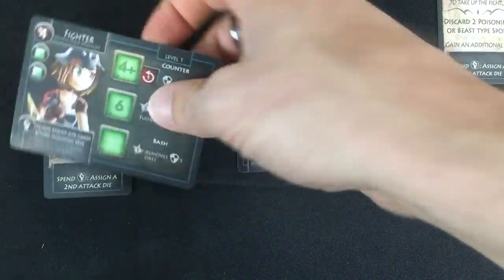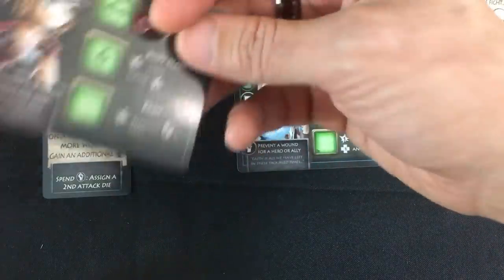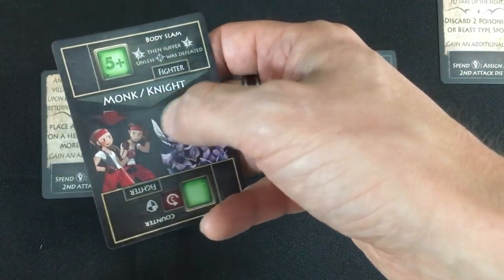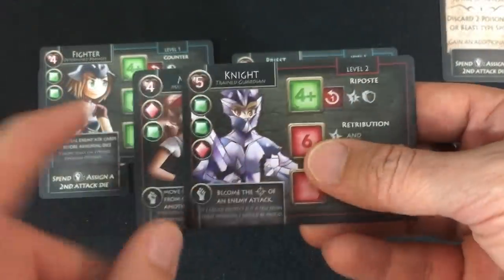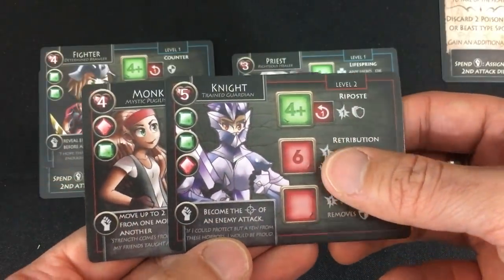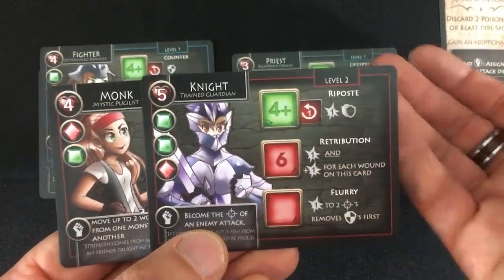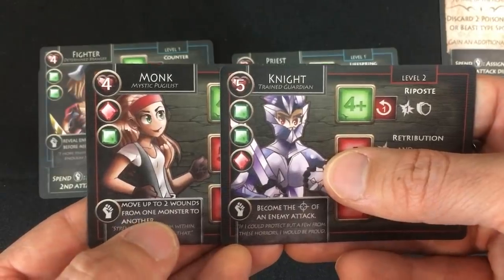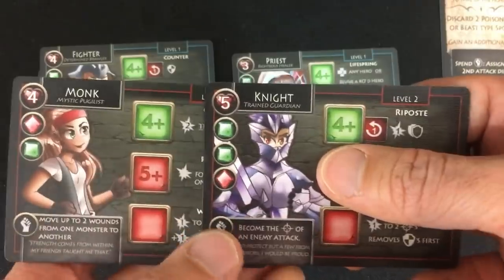Now we get to one of my favorite parts of the game: leveling up. Both our guys are going to become second-level heroes. Let's do the fighter first. If we flip him over, he can become either a monk or a knight. The knight has more life than the monk and has an extra die — that's a pretty big advantage already. His hero ability is to become the target of an attack, which could save the priest, but that's not too inspiring. The monk lets you move two wounds from one monster to another.